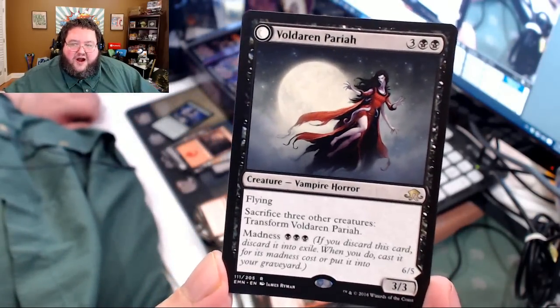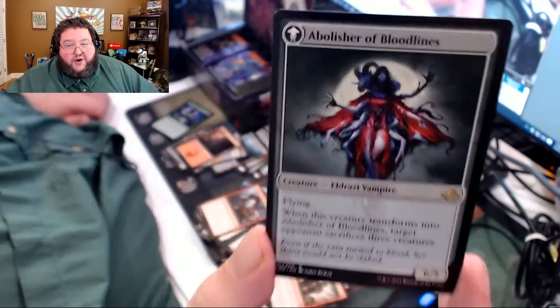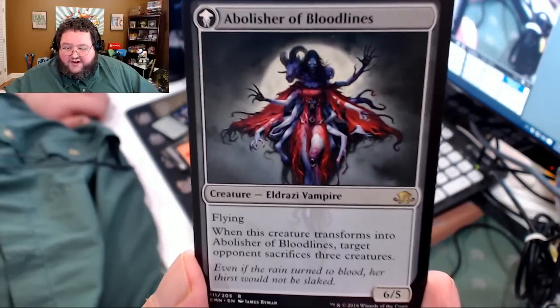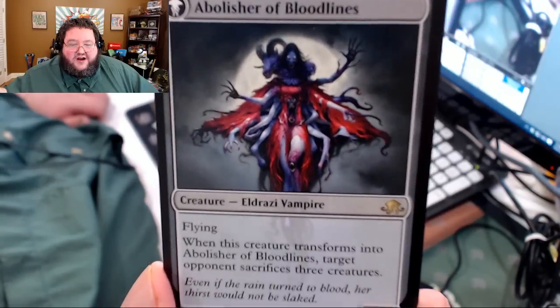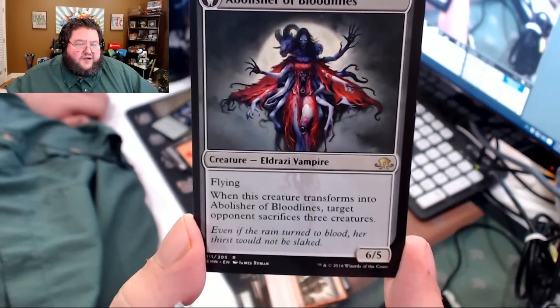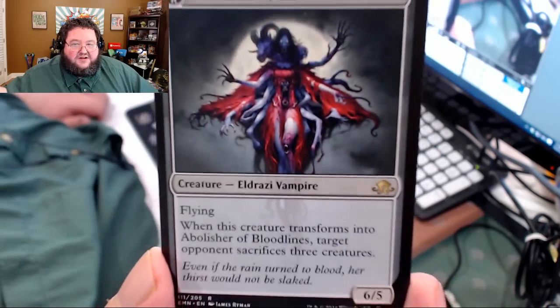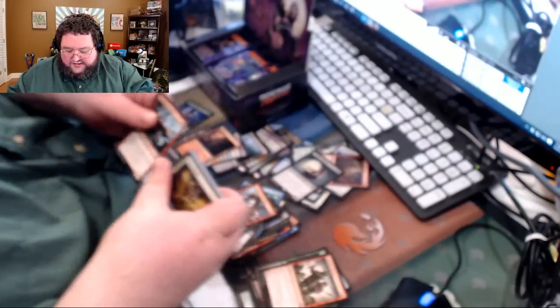This is a cool flip card: Voldaren Pariah. Five casting cost, 3/3 flying. Sacrifice three other creatures to transform it, and you can madness it into play. The back side — Abolisher of Bloodlines — crazy goat vampire lady art! You sacrifice three guys and they have to sacrifice three guys to her. Including a goat, apparently. Just such beautiful art. Again, the art for this set is off the chain.